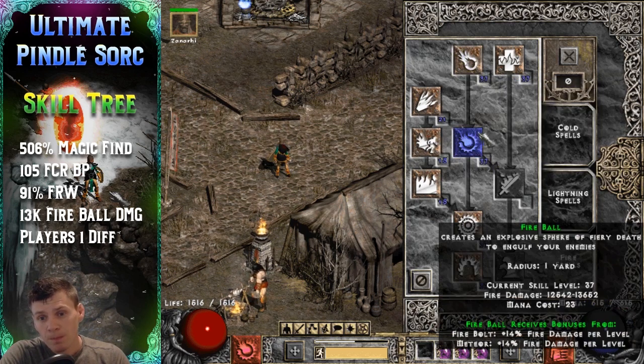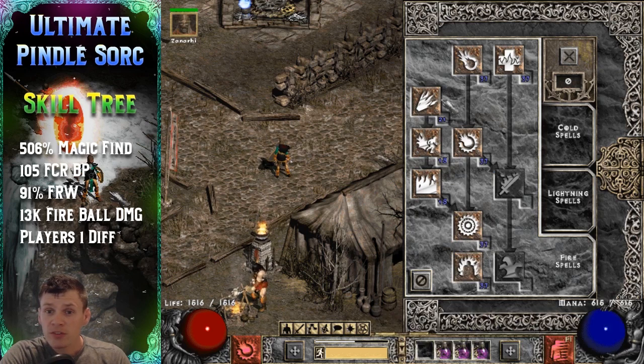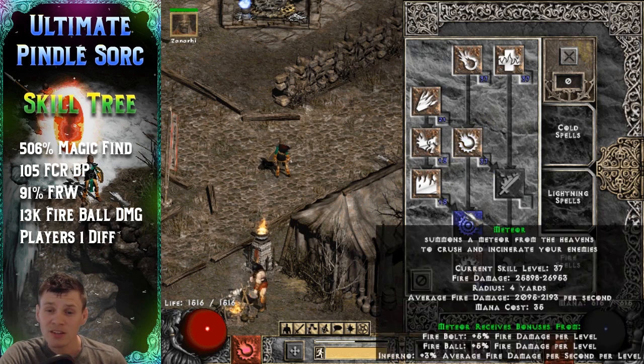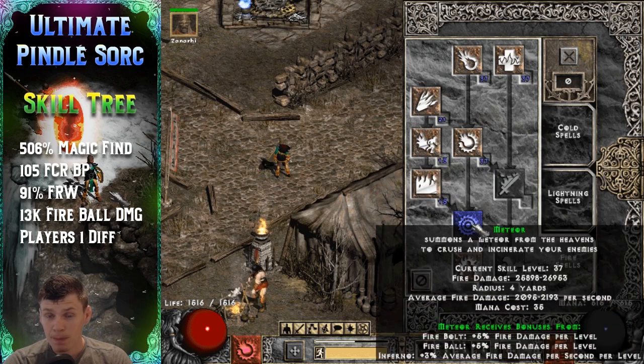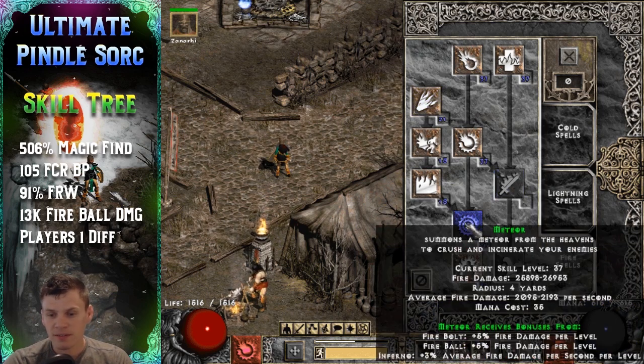For the fire skill tree, I put 20 points into Fire Bolt, 20 into Fireball, 20 into Meteor, and 20 into Fire Mastery to fully synergize Fireball. Most of the killing is done through Fireball — I don't really like to use Meteor due to the casting delay. I put 20 points into Warmth so you'll never have mana issues. One point into Blaze and one into Firewall as prerequisites to get Meteor, and my remaining points went into Inferno to synergize Meteor's average fire damage.